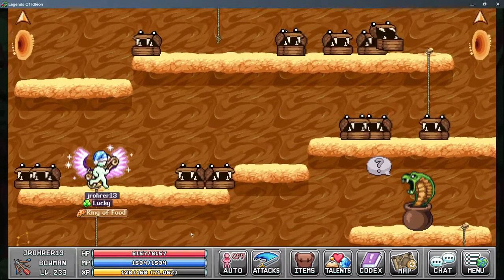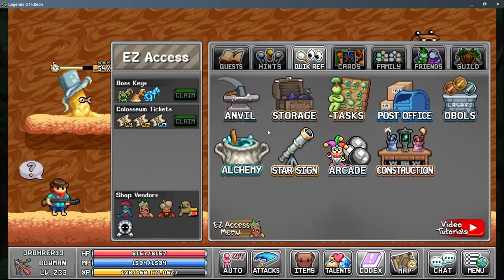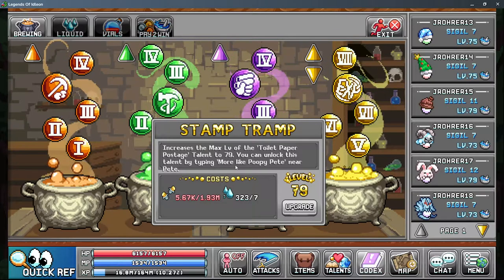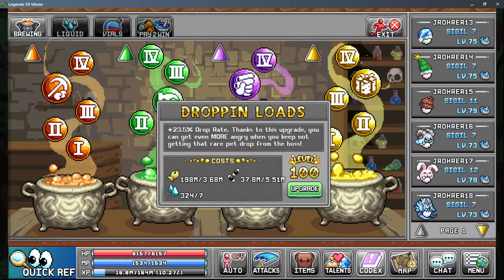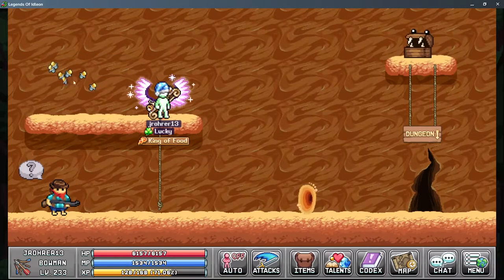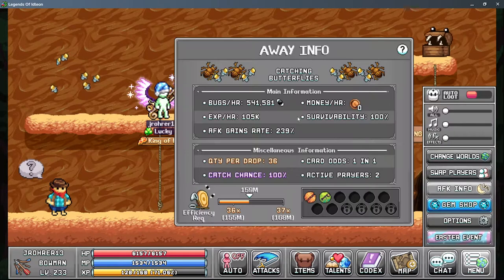Next up we're going to do butter bar, because stamp tramp is working now and I want to pump that as high as I can. Flies are also good for the Wyoming blood bubble and dropping loads. A quick tip when sampling: if you have boost foods on, don't just stand there with your character swinging, or you'll accidentally consume your boost foods. Hit the sample and then walk away — the AFK screen has already been set.